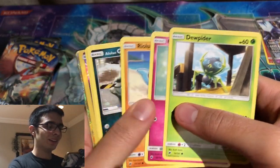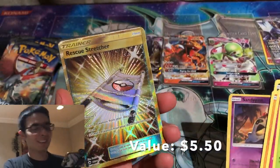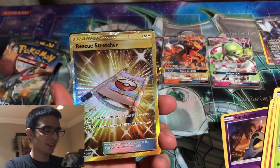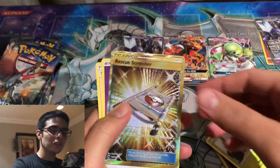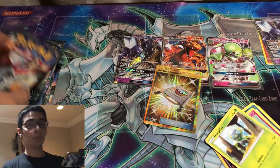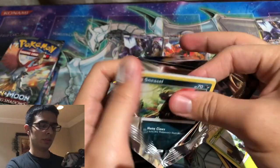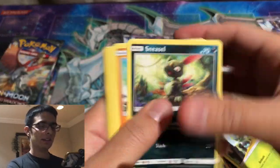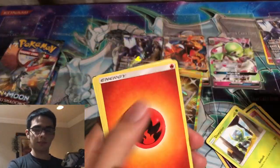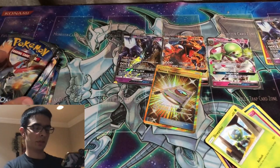Oh, we have something here — let's see what this is. We have a Rescue Stretcher! Okay, we got at least one secret rare so we didn't get robbed on that front. I say robbed loosely because obviously I'm not guaranteed one, but it's definitely not the secret rare you want to pull. I'm not going to complain too much though — I've had openings, like my Team Up opening with 36 random blister packs, where I didn't get a secret rare at all. Oh, we also have this reverse holo Charmander, which is pretty cool.